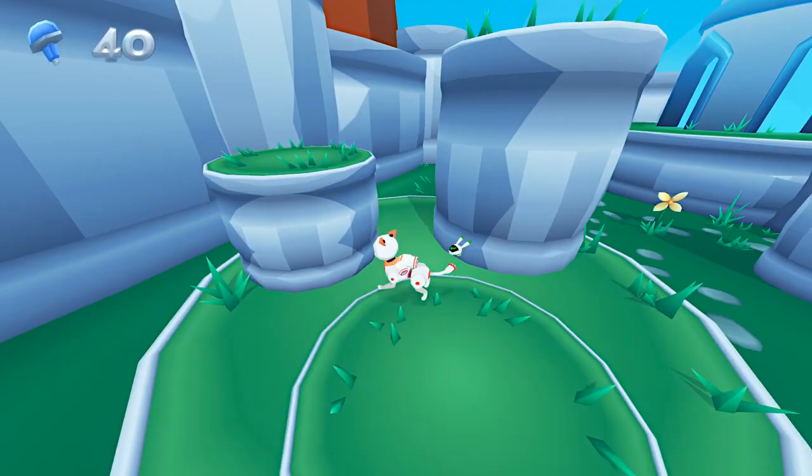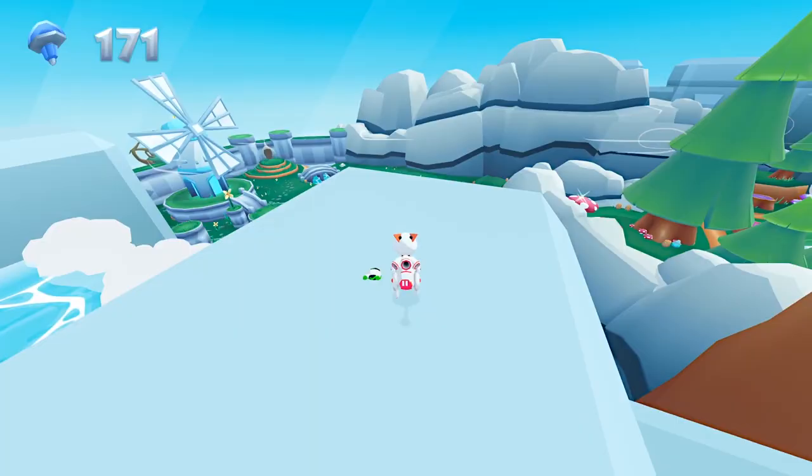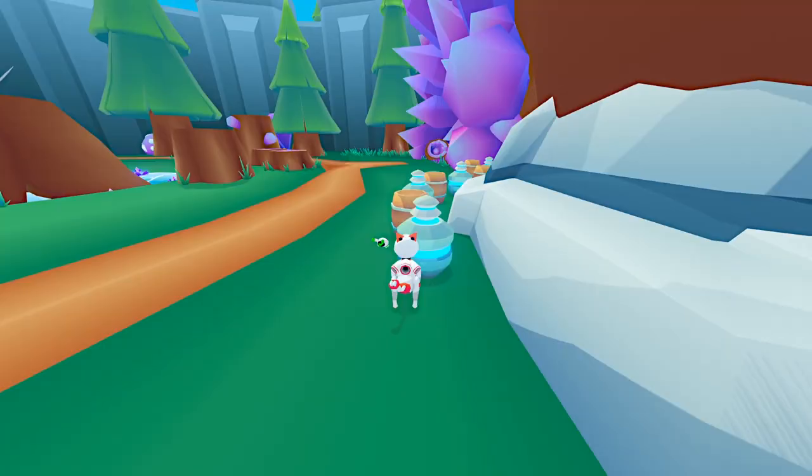Nitro is an upcoming 3D collectathon inspired by the classic Spyro trilogy. You play as Nitro, a robot cat who explores unique worlds collecting colorful bolts and golden gears. In the current demo there's only two areas, the hub world and a level called the scrapyard. If you've played the classic Spyro games before, this will all be very familiar to you.